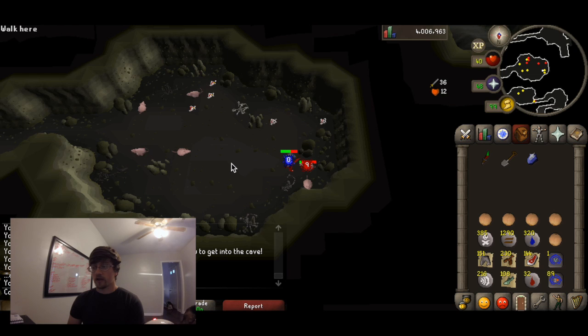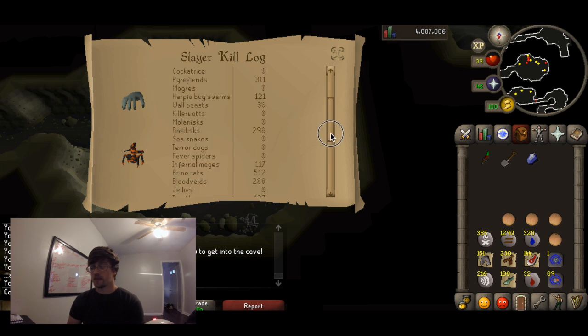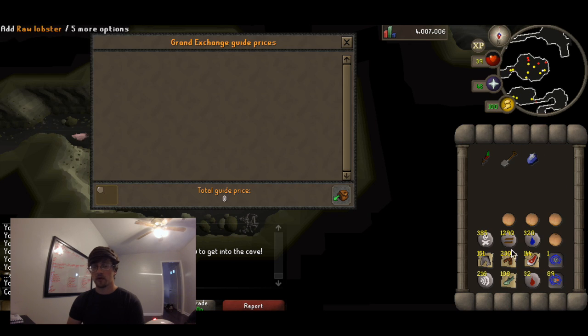This is my 512th kill right here. I've been on a quest to try to get the Brine Saber but I didn't get it — 512 kills. It took me probably about two and a half to three hours, and you can see my enchanted gem kept the log for me at 512 kills. I ended up walking away with about 330k worth of loot.